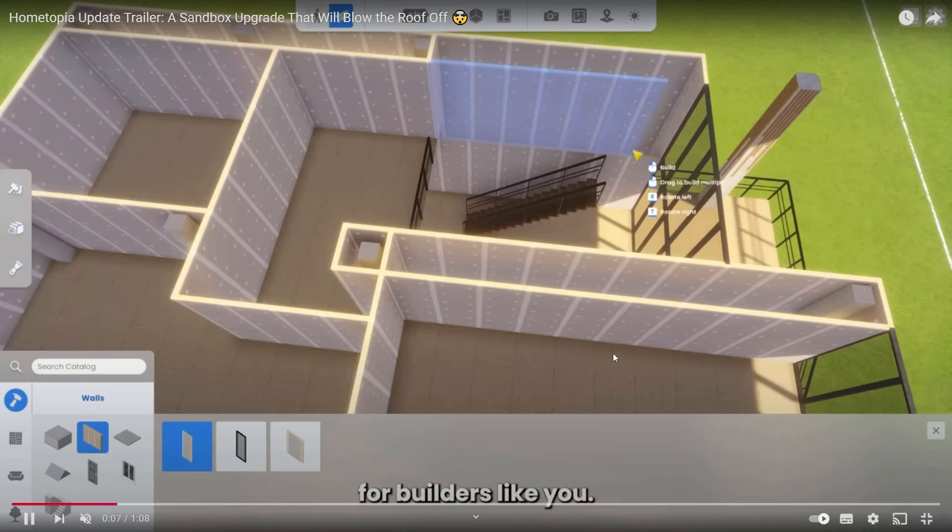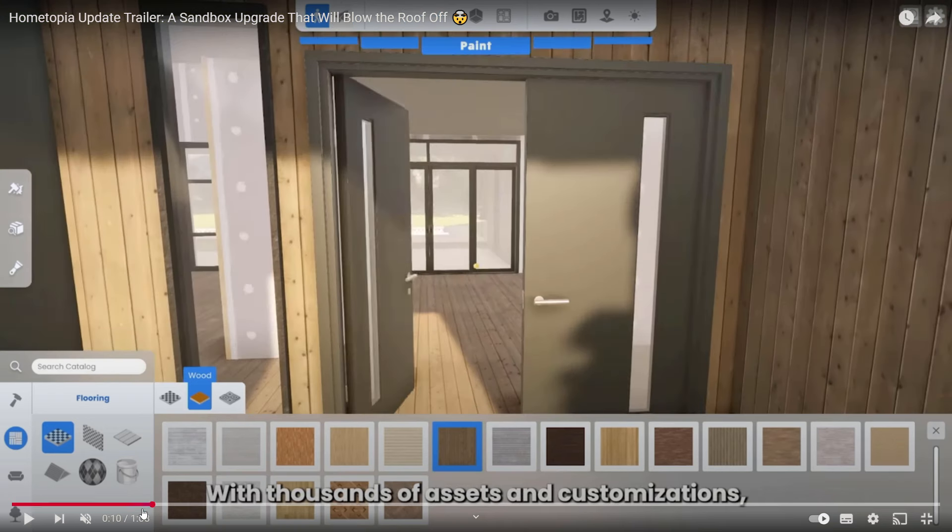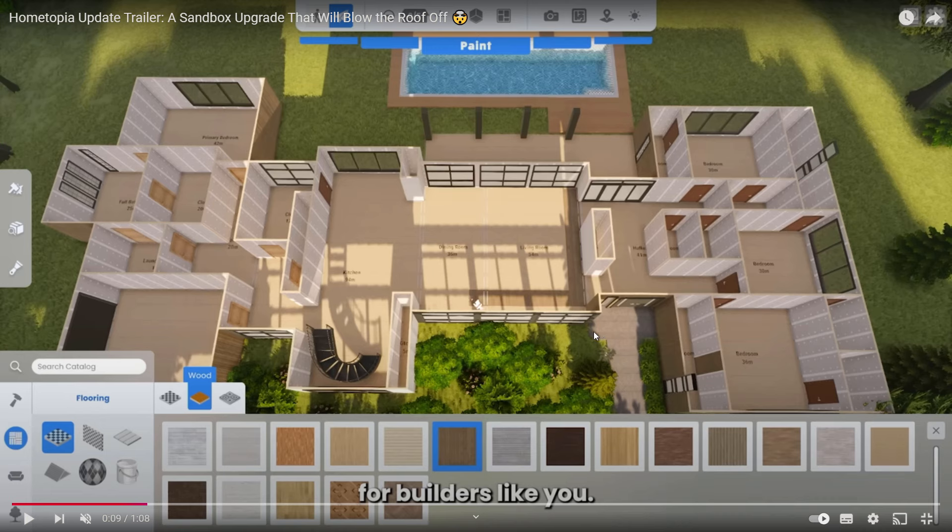We can see the drywall and the floor plan and how the build is created. Look at these beautiful windows. Creating the whole layout of the house — and this is extra exciting: look at these spiral stairs, so beautiful. The whole layout and the graphics are looking so cool.